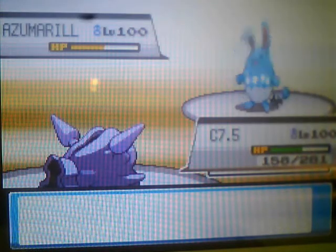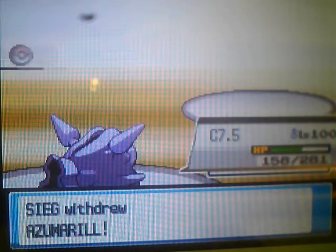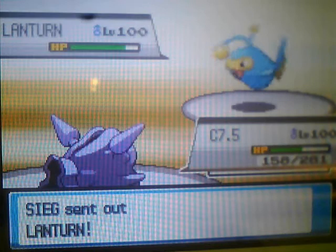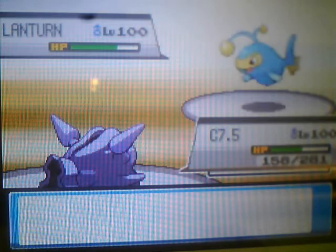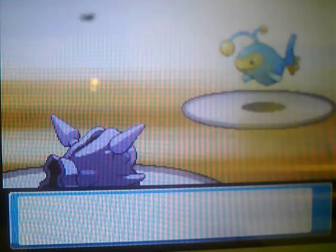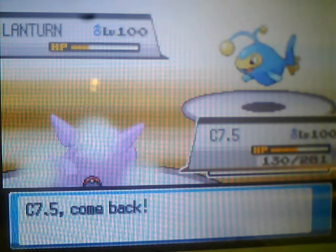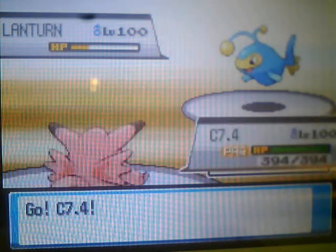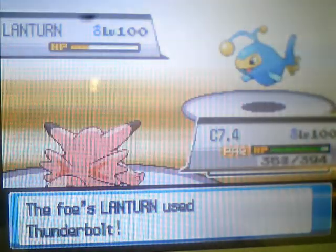Switching to Cloyster, knowing it can take pretty much all moves Azumarill carries, excluding the Focus Punch, but I doubt they would have predicted that. Since Cloyster has the Skill Link ability, all moves hit five times. In the new generation it has Shell Break, which doubles its attack, doubles its special attack, doubles its speed, at the cost of lowering its defenses by one stage.